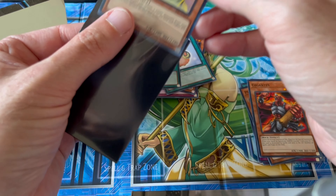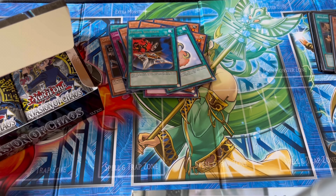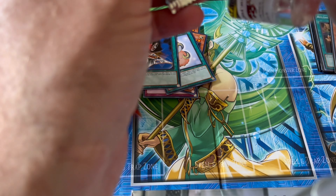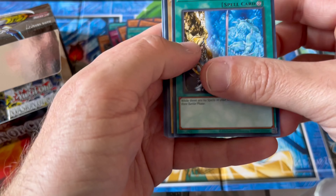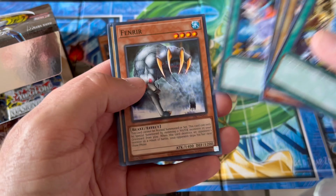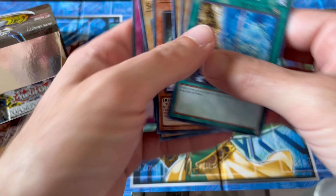Come on, last few packs guys — let's hope we can pull the big cards, because I will be very disappointed if we don't. Gigantes, Pinch Hopper, Zero Gravity, Berserk Gorilla, Freed the Brave Wanderer — look at this card. I have the original first edition version of this card as well, very cool card. And we must be close to our foils guys. DD Borderline, Neobug, Sea Serpent, Chopman the Desperate Outlaw, Ultra Evolution Pill, Nimble Soul Tiger, Dimension Distortion, and Energy Drain.